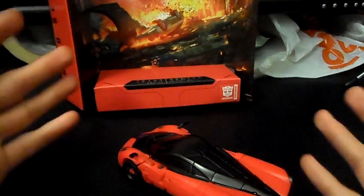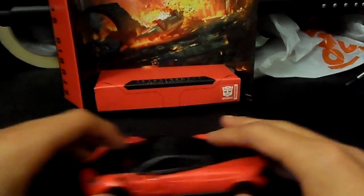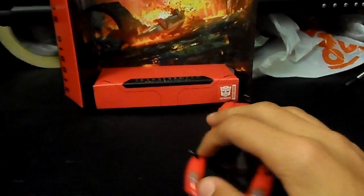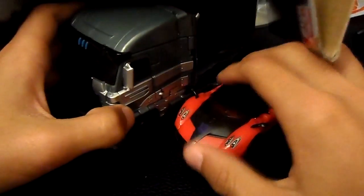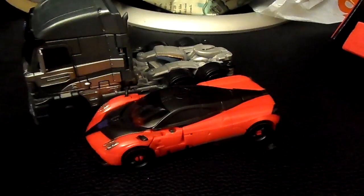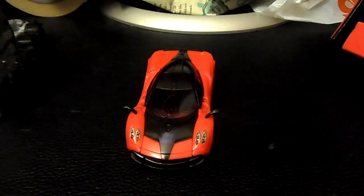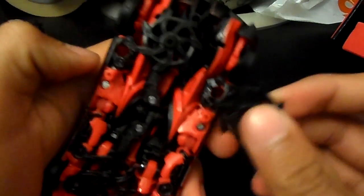Setting Galvatron aside, let's transform Stinger. Here's Stinger in his amazing vehicle mode — oh my god, I'm impressed by the engineering. He's pretty good; these spiky pieces kind of make it hard for him to roll but you can easily take them off and put them to the side. Bringing in Galvatron — these guys together look really good. The scale is almost perfect; Galvatron should be a bit bigger and Stinger maybe a tad smaller, but it's just amazing.